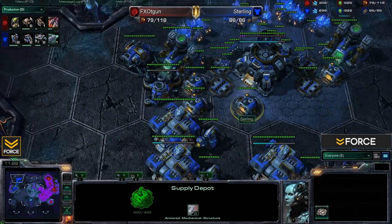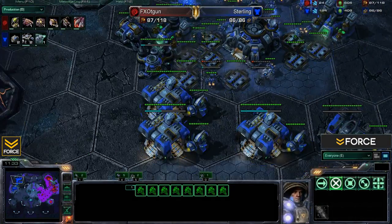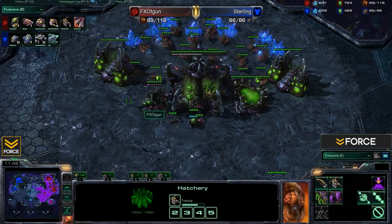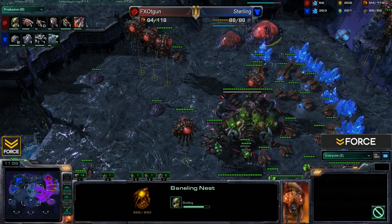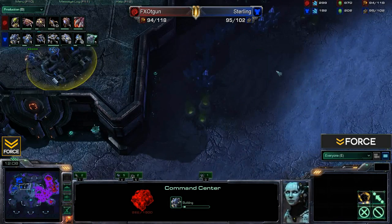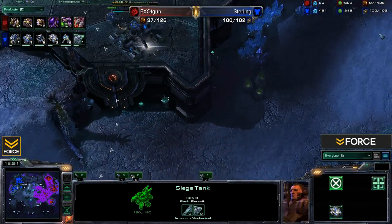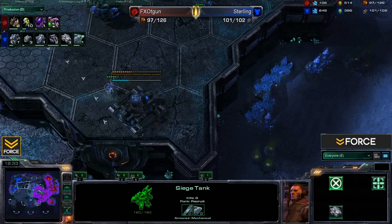The Thors are coming out with the level 1 upgrade. Sterling is also dropping an Engineering Bay — more importantly able to place turrets, going down to help defend against Mutas. Burrowed Roaches or Burrowed Infestors can also be frustrating to deal with. T-Gun's expansion is up and the Infestation Pit is coming — that's what he's making use of Lair tech for. He's also getting Roach Speed, a Baneling Nest, and should be seeing the Centrifugal Hook upgrade for Banelings once that nest finishes. Sterling is sitting on two bases, getting ready to move into his third.